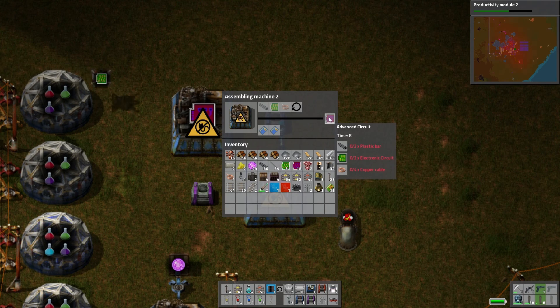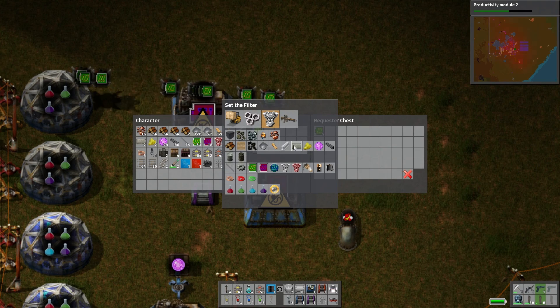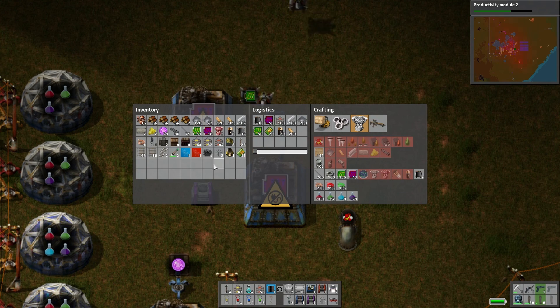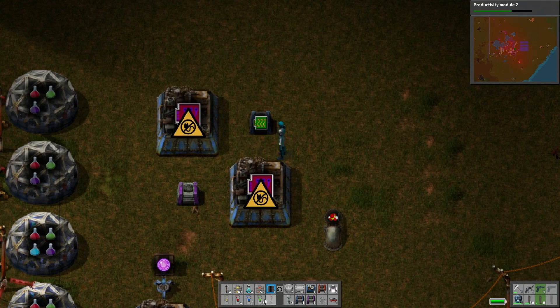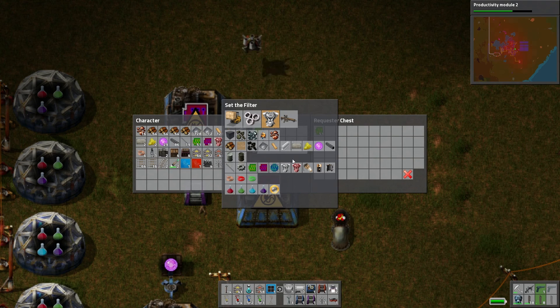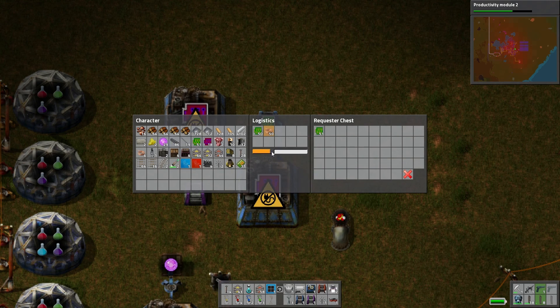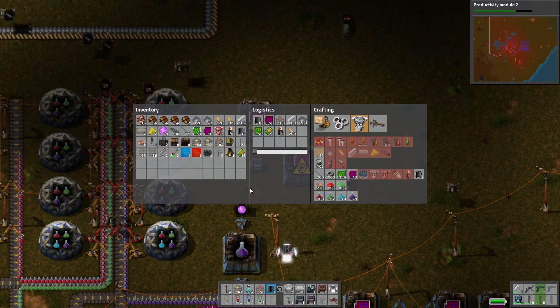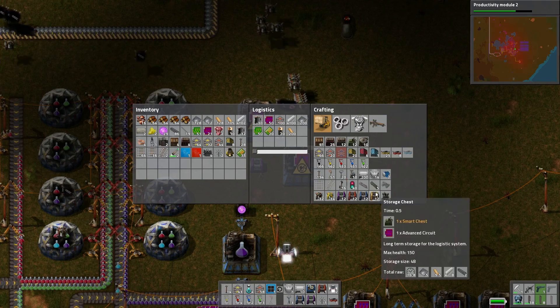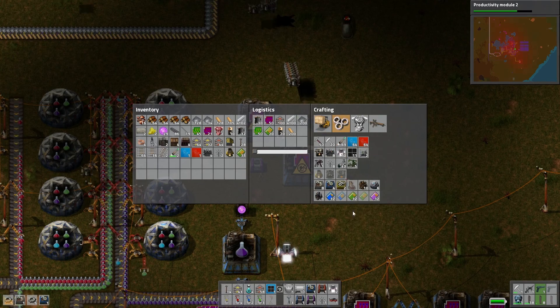Plastics and copper cable — you need a bunch of copper cable. Raw fish, huh — cool, did I get raw fish when I killed the thing? No. You will have the copper cables, just 50 of those, and plastic bars — I guess 50 of those as well. We should have enough of those guys. Let's set up — do we have more of this? No, we need a couple more.